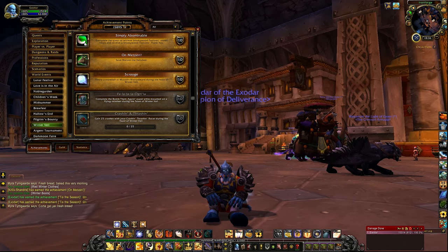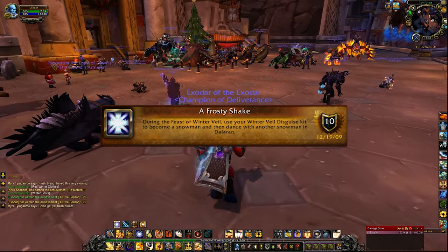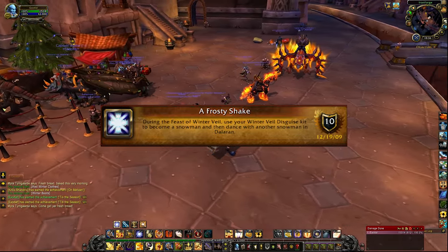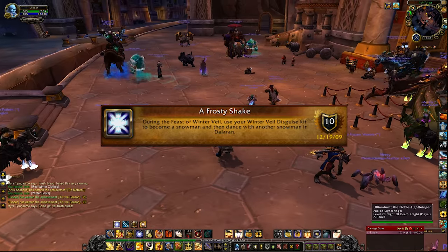The next achievement is A Frosty Shake. Use your Winter Veil Disguise Kit, which you will receive from completing the Yule daily — you don't get it right away. Then go to Dalaran, use it, and dance with another snowman while you are also a snowman.